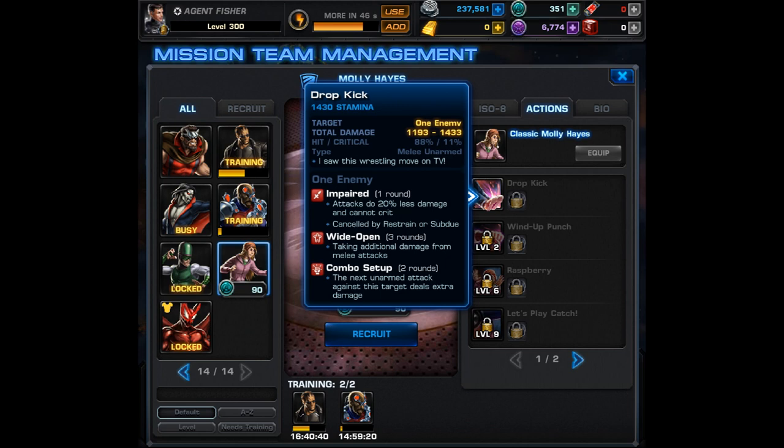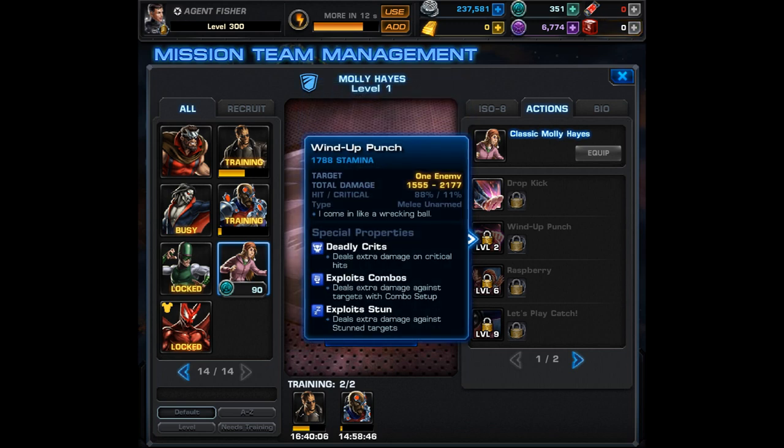You may even want to pull out your bruiser augmenter, but we'll get more into that in the future. Moving on to her first ability, it's called Dropkick — 'I saw this wrestling move on TV.' It's an unarmed melee attack that causes impaired (attacks do 20% less damage and cannot crit), wide open, and combo setup. The fact that it is unarmed opens up a number of possibilities for ISO and potential team-ups.